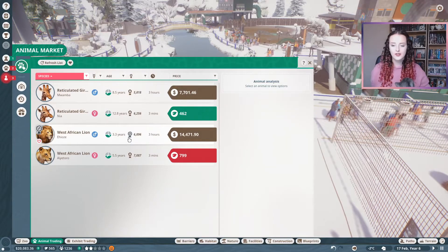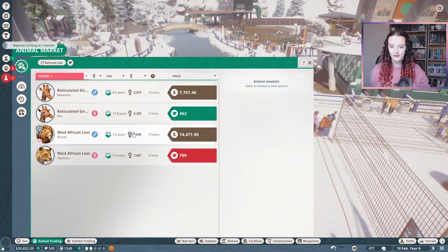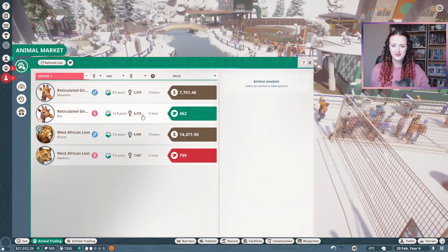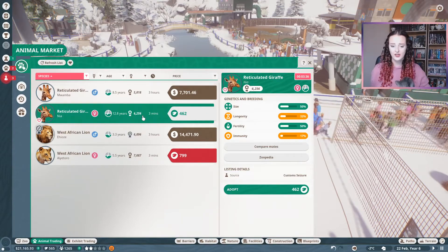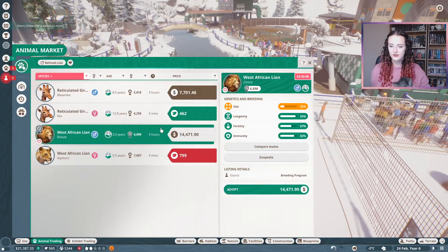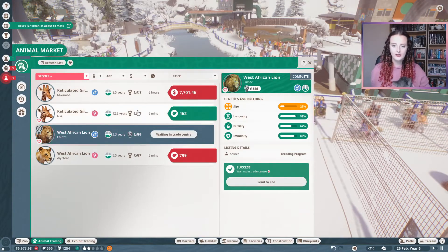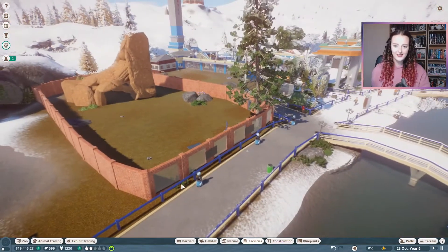We don't have enough cash for everything. Do I get the boy lion who's only three and maybe the female giraffe? Longevity isn't great on that one, so I'll have to get one with cash and one with conservation credits. I'll do the lion first and wait on the giraffe.